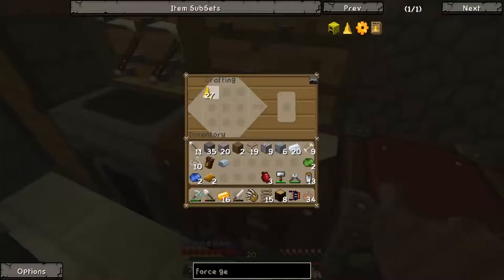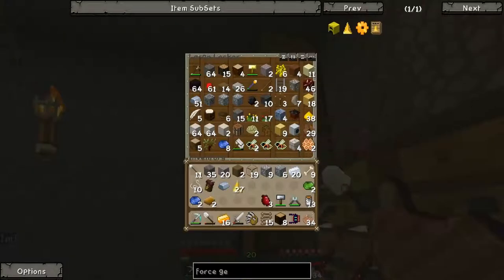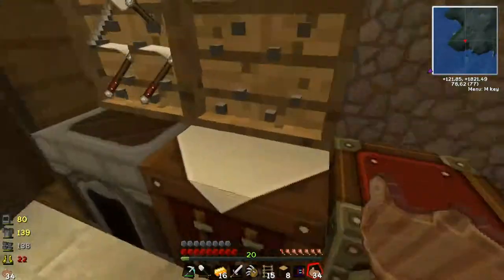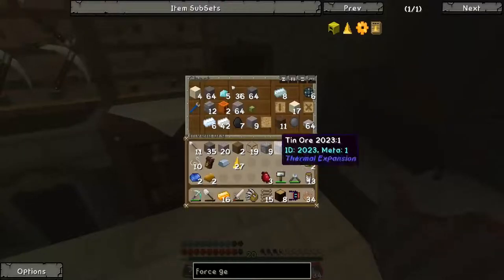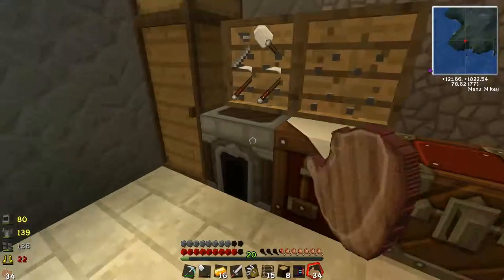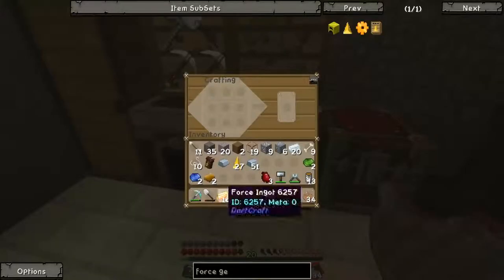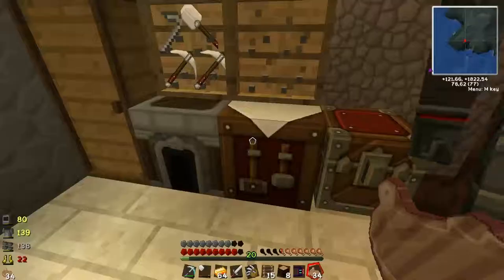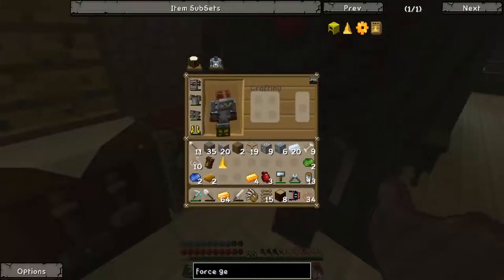That's clean. I want to be careful with my silver. I should have a ton of iron — did I use all the blocks already? Here's 51 iron, let's be very careful with it because it's valuable. Alright, this should work. Now I have a ton of force ingots, so I'm good.